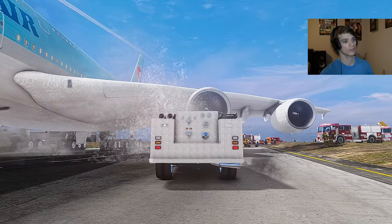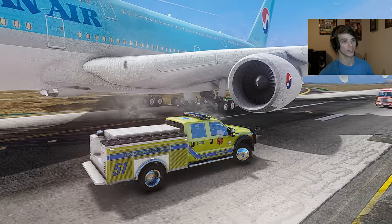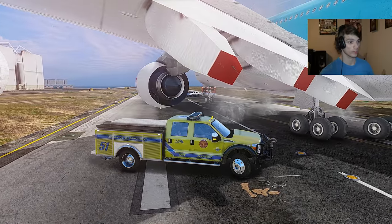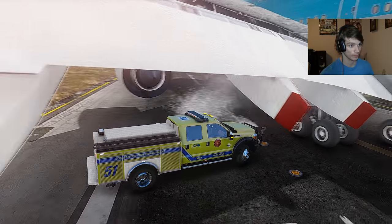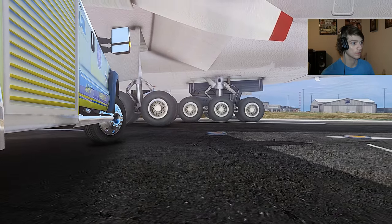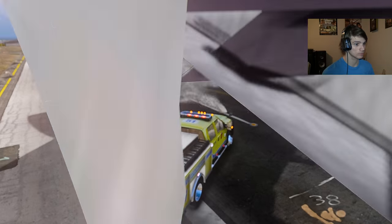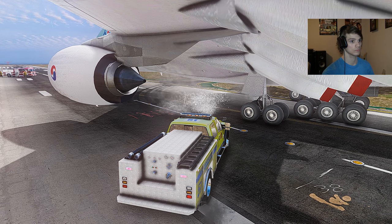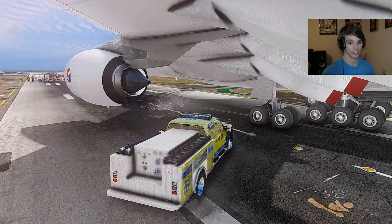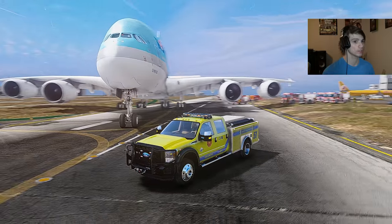All right, after much spraying it looks like the engine has been taken care of — the engine has been shut down for fuel. Now we need to spray this fire down here and get it taken care of. All right, looks like we've actually got all the fires clear at this point. Looks like we are clear of fire — let's pull up and see if the fire has been taken care of around the entire plane. It looks to be okay.